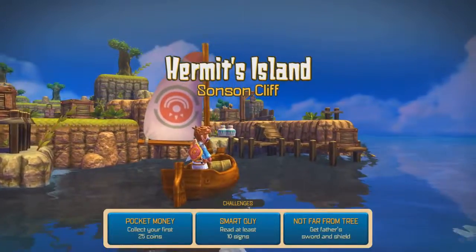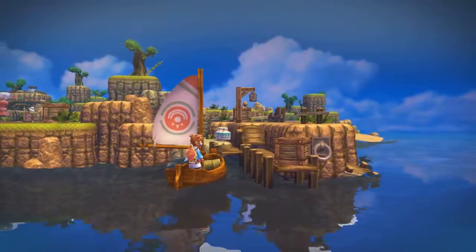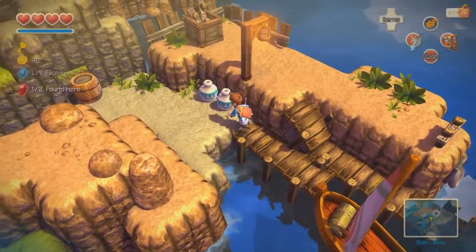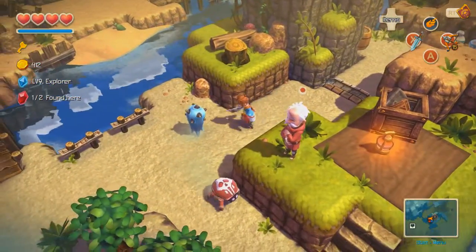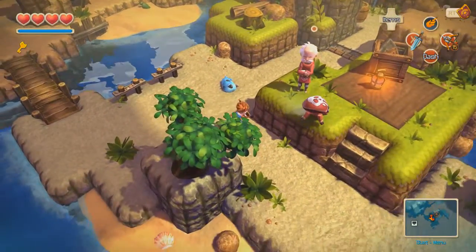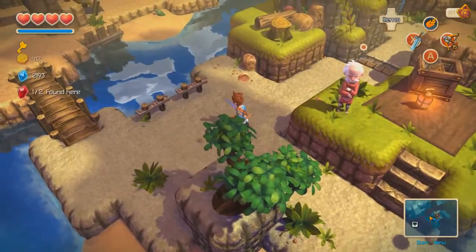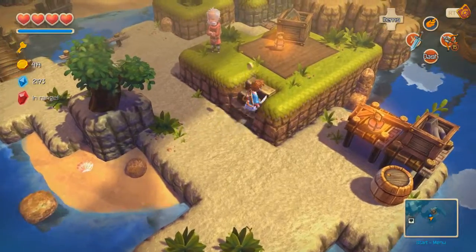We already got all of these challenges done. So the hermit's apparently just waiting for us. Is there anything else we need to do on this island? I suppose we can get one more of the fire crystal things — no, not that I know where that is. Don't bother the old man. I want that coin. I need to get to like 2,000 pieces somehow.